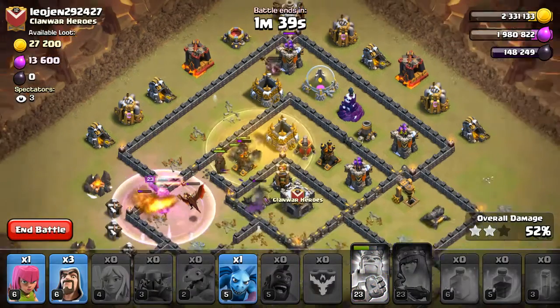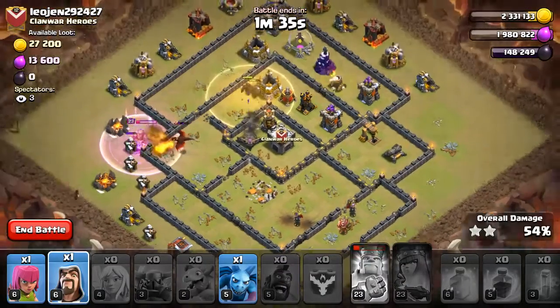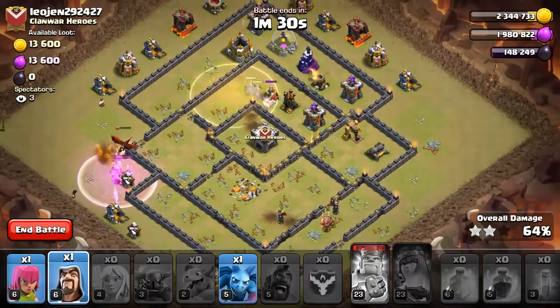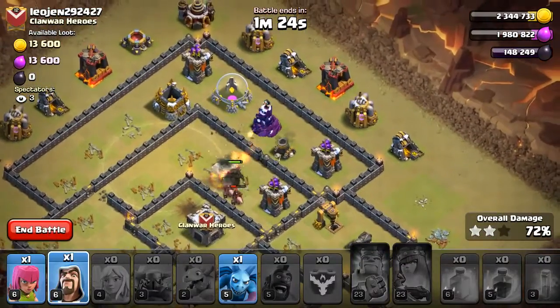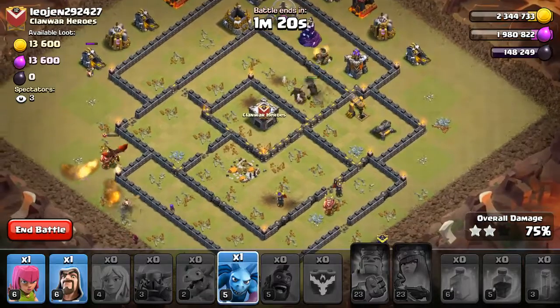They're splitting up. Pop that King ability. How are we looking on time? My queen is down. That dragon is still alive, breathing fire down on my hogs. This is not looking good, guys — this might be a flop. The hogs are just not going to have enough life. Wait — the P.E.K.K.A.s are still alive! We might still be able to get this.